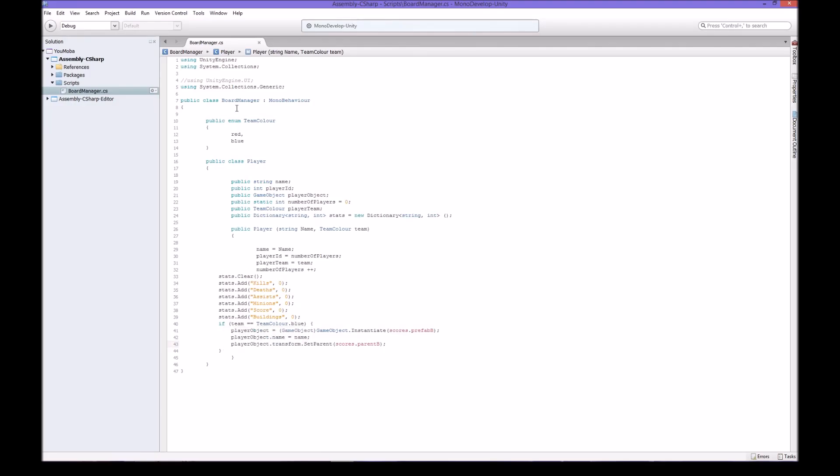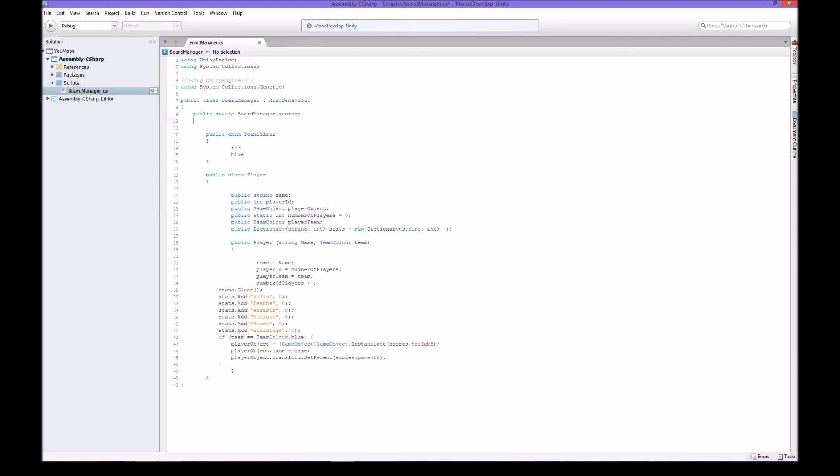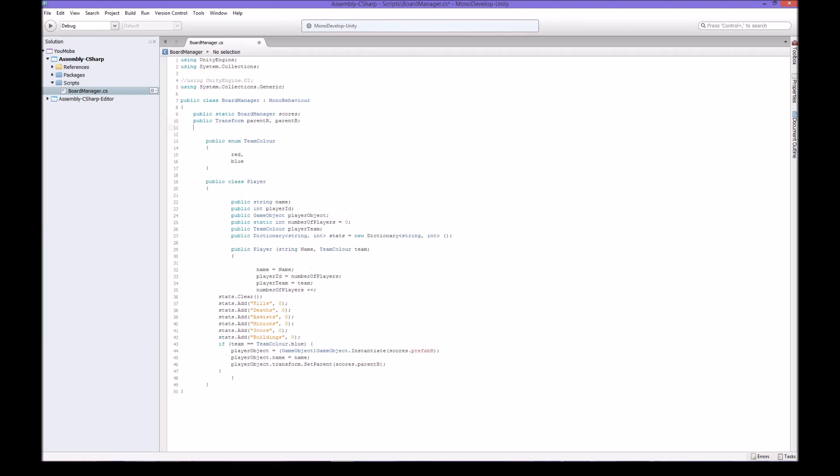We're going to have to build a few things. We're going to build a public static BoardManager called scores. And here's a little trick I'll show you - it's really cool. We're going to have to build a transform called currentR, currentB, and a public GameObject prefab.